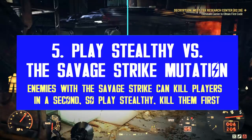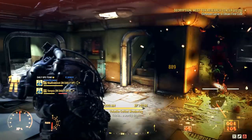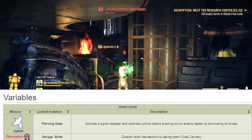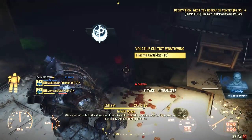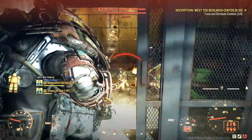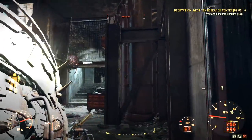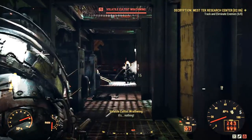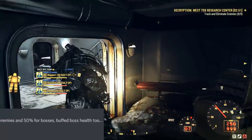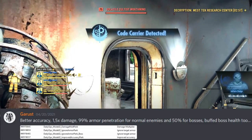Now let's talk about the best ways to counter the new mutations. In my view, the strongest and most dangerous one for players is the new Savage Strike. It's the locked mutation for decryption and it's deadly, especially in the hands of a few selected enemies like the cultists. Enemies with Savage Strike hurt a lot and they can kill you fairly easily too, depending on the race. There is no real counter here.